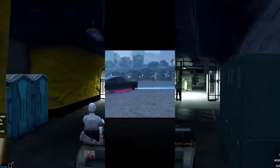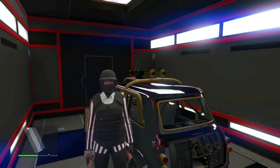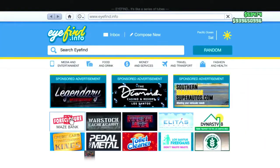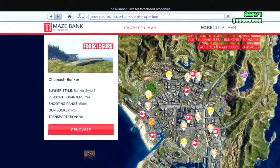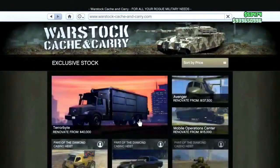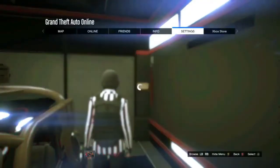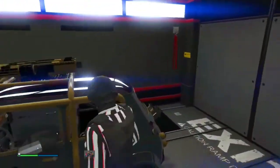Welcome to my channel. Today I'm going to show you a solo card duplication glitch that Rockstar never patched, and it's still working right now in GTA 5 online. For this solo card duplication, you need three requirements: first, just a bunker; second, just a nightclub; and third, an MOC with the personal vehicle storage. Most importantly, your targeting mode has to be on free aim.